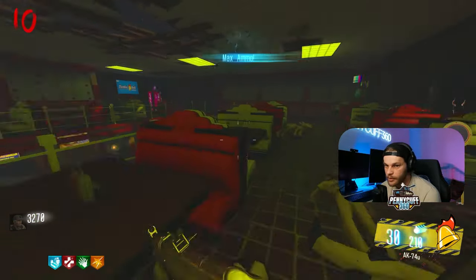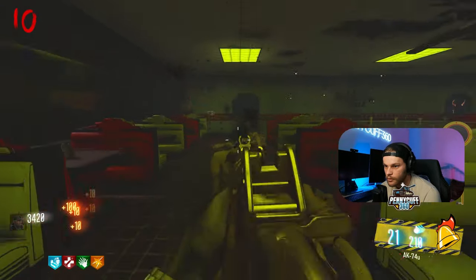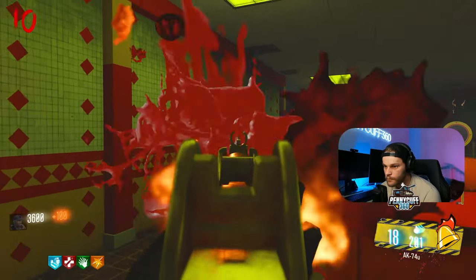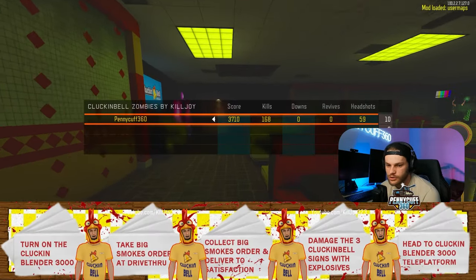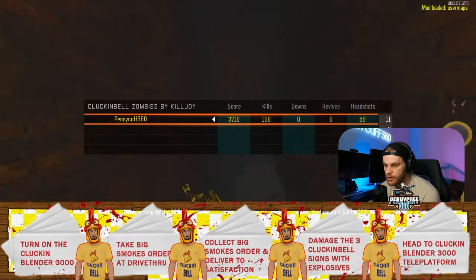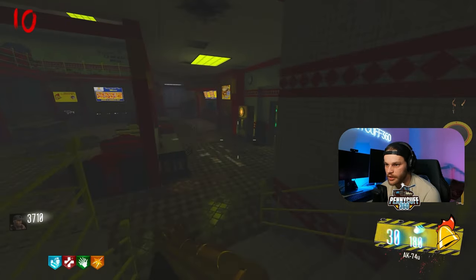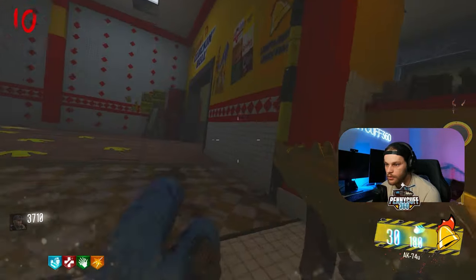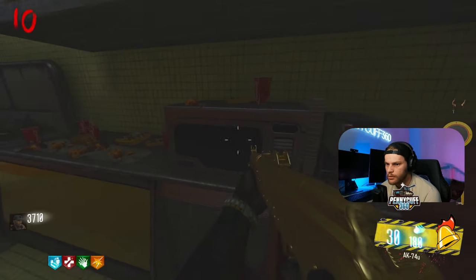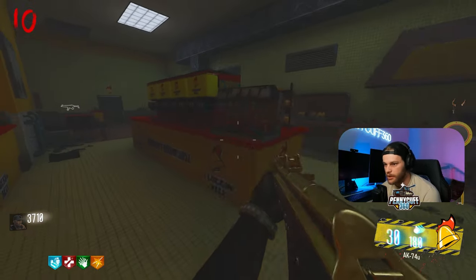Happily taking the max ammo. Can I get a crawler? Yes! Okay, what's the first objective? Turn on the Clucking Blender 3000. Take Big Smoke's order at the drive-thru. Collect Big Smoke's order and deliver to satisfaction — we have to do it in order. Turn on the Clucking Blender — where's the Clucking Blender? Sorry, that song was kind of lit.